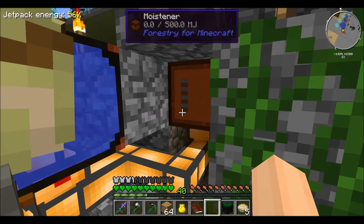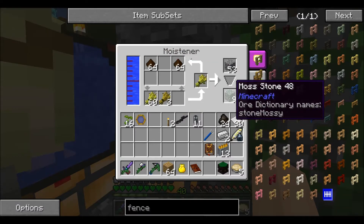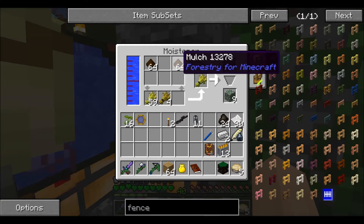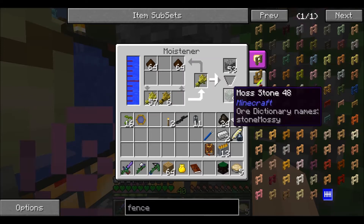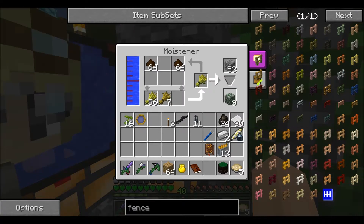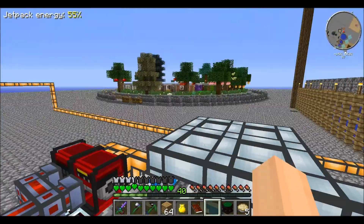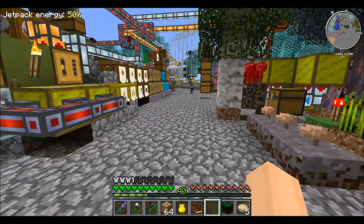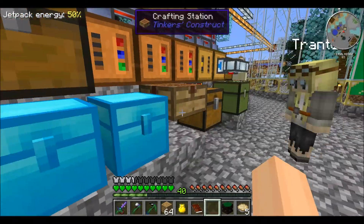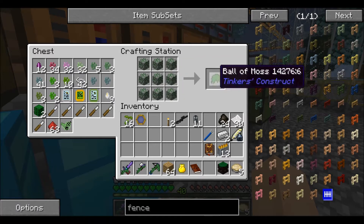So if you click on it, you put wheat in, and it goes through its little cycle and eventually turns into mulch. What it's done is then it adds, very slowly, moisture to the cobbles and it becomes moss stone. The moistener — now grab those nine. Come with me, there's a workbench over here. Click on there and make a three-by-three with those nine. That's how you get the moss! Yes.